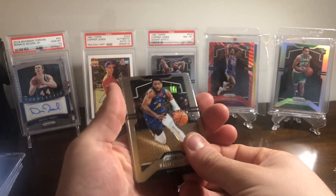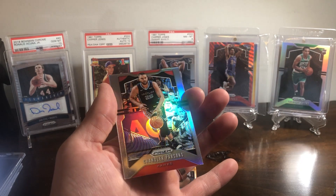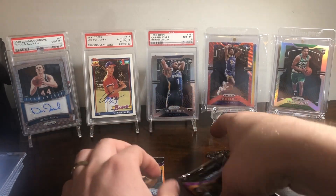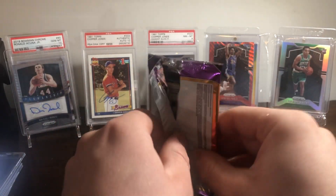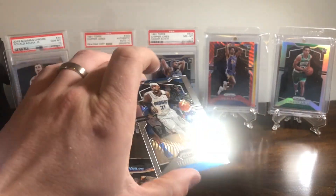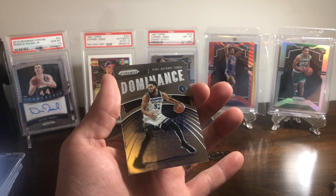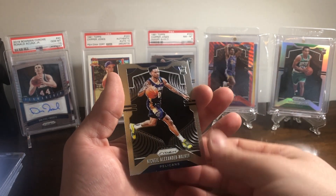Alright, Malik Beasley, Mitchell Robinson Silver, Chandler Parsons, and Malik Monk. Alright, we gotta have us a big money card here — something bigger than that Zion. It would take about three Zions to make this box — three base Zions like that. Terrence Ross. Rudy Gay. Dominance Karl-Anthony Towns. And Nickeil Alexander-Walker rookie.